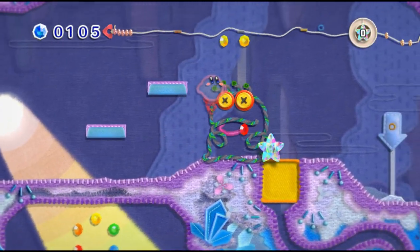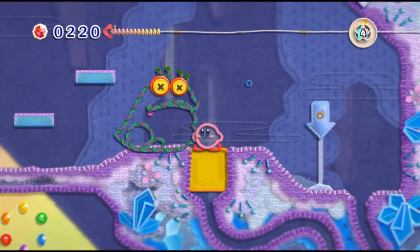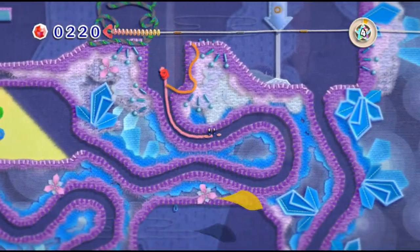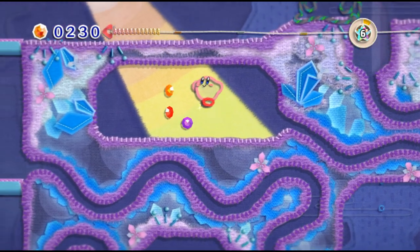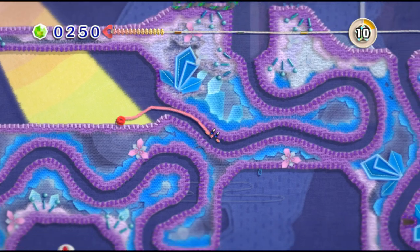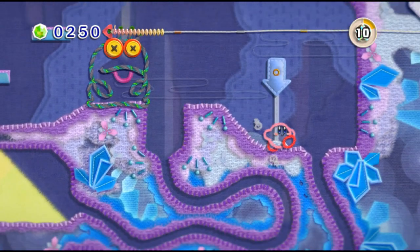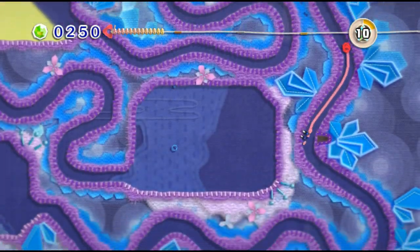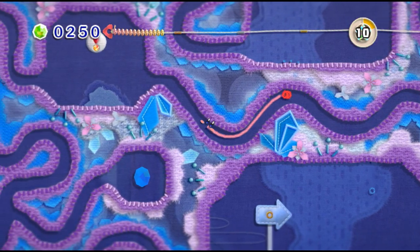I got hit again. In the previous level, the Thread form didn't matter at all — those were just kind of like one-way thingies. Kind of like this little secret pathway to that circle of rainbow beads. But yeah, in this particular level there are some forks in the road where you kind of branch off, and you need to go the correct way in order to progress.